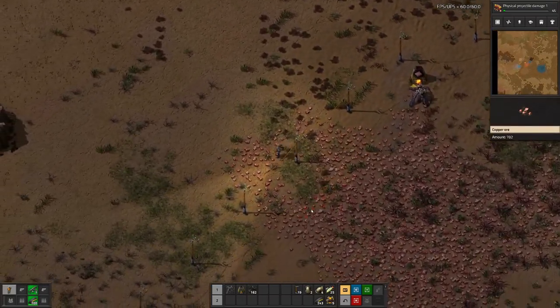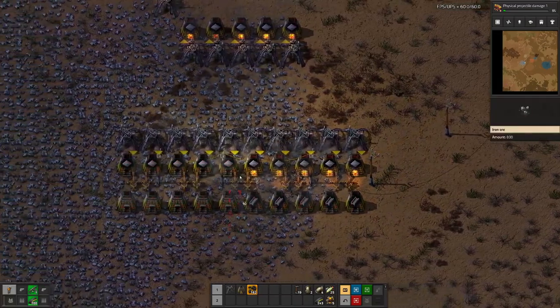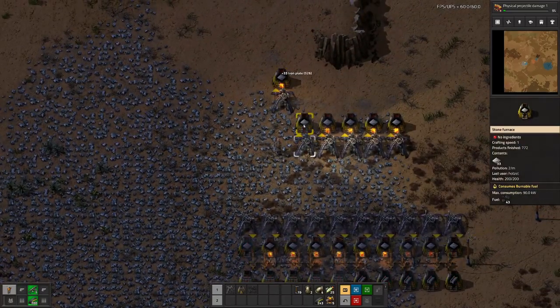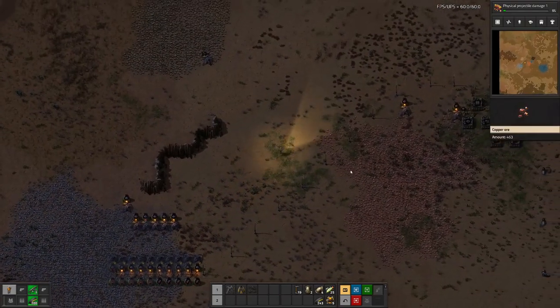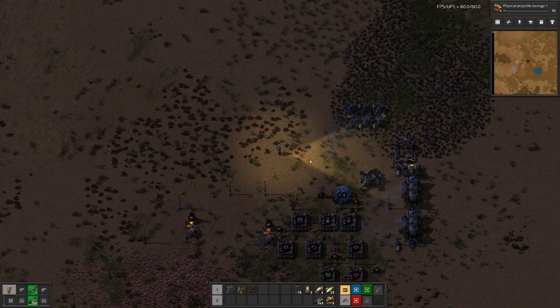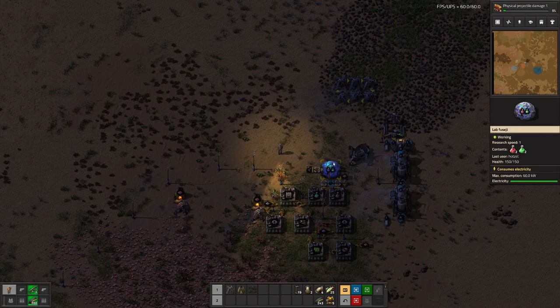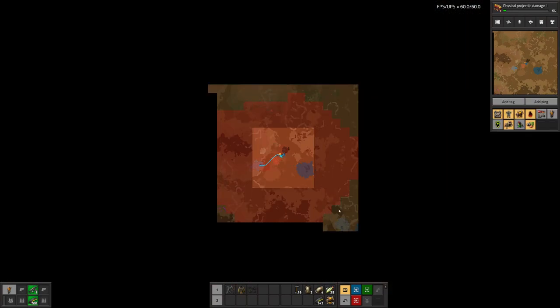And once I get my heavy armor — that did not last long — then I can think about going out, looking for some aliens, exploring the world a bit, while we are chugging away at our research with the one lab. If you have a look at the map down here, we have an iron patch that we can use for our base proper.